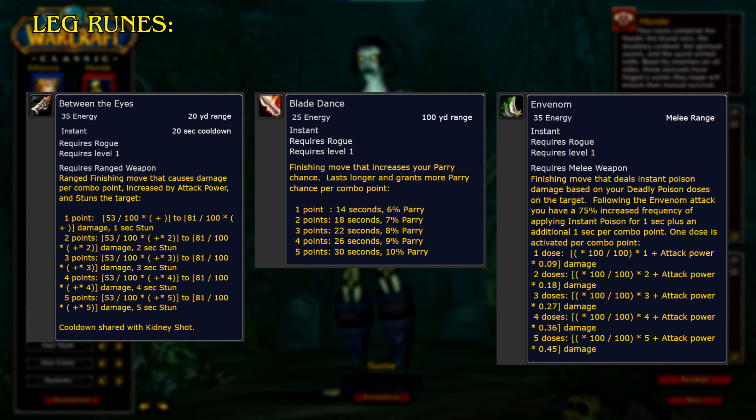Blade Dance. A finishing move that increases your parry chance. Lasts longer and grants more parry chance per combo point.